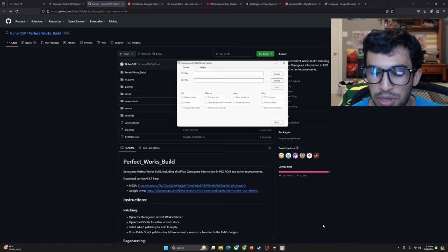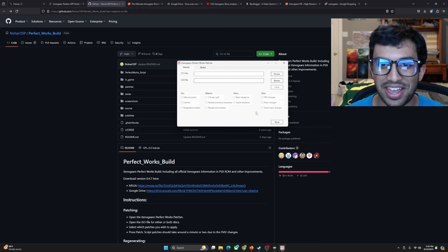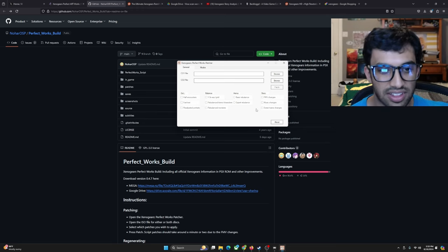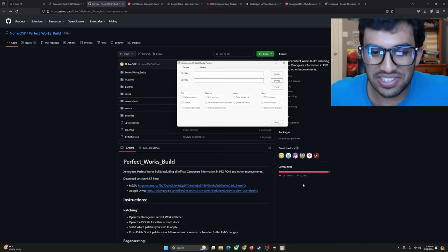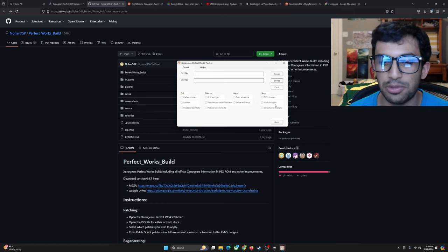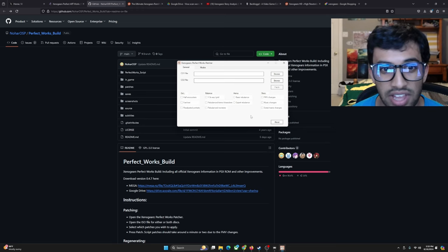I contacted Nohar and others on the Discord server and realized it was because of the music changes. I went back, repatched my ROM, and regenerated it without the music changes, and it worked perfectly fine. That option is not in 0.4.7 — not the biggest issue ever, it's totally forgivable, there's so much work being put into this. The rest of the game was smooth sailing with no issues with any of the other things I had ticked.